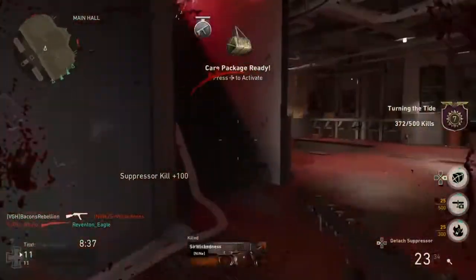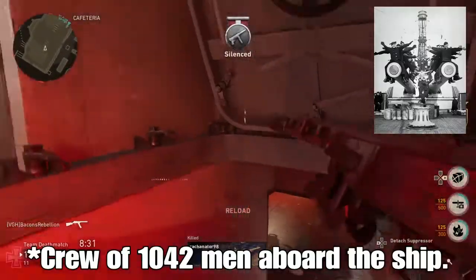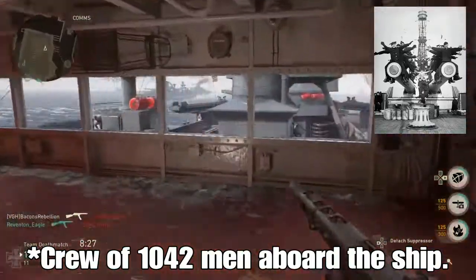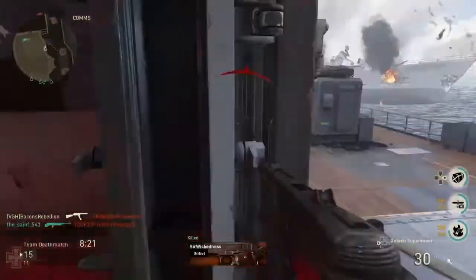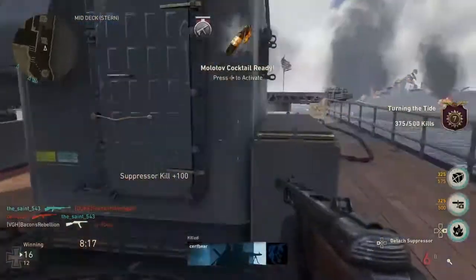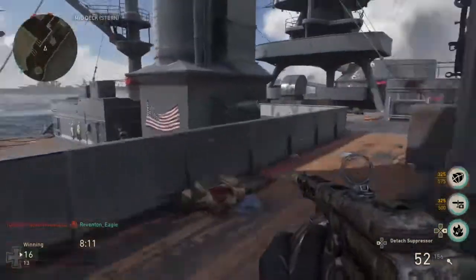As time went on, the Texas would continue to be equipped with the latest technology and weapons, and throughout its lifetime, it held a crew of 1,042 men. It served in both world wars and is the only US ship today that has done so. In 1916, it became the first US ship to have anti-air guns mounted on it, and during the war in 1918, after the US had officially entered, it joined the British Grand Fleet's 6th Battle Squadron.